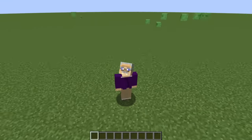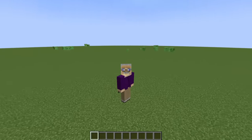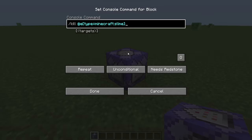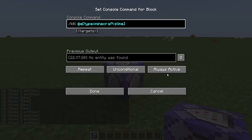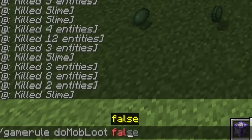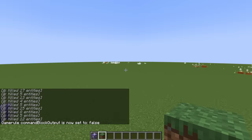Before we get too far into the video, let's just say you're trying to make a creative world and you can't stand all the slimes. That's easy. Grab a repeating command block and type in this command. Set that command block to repeat and always active. You're going to want to turn off mob drops so slime balls don't drop everywhere, and you can also turn off those pesky chat messages. Then you're good to go.